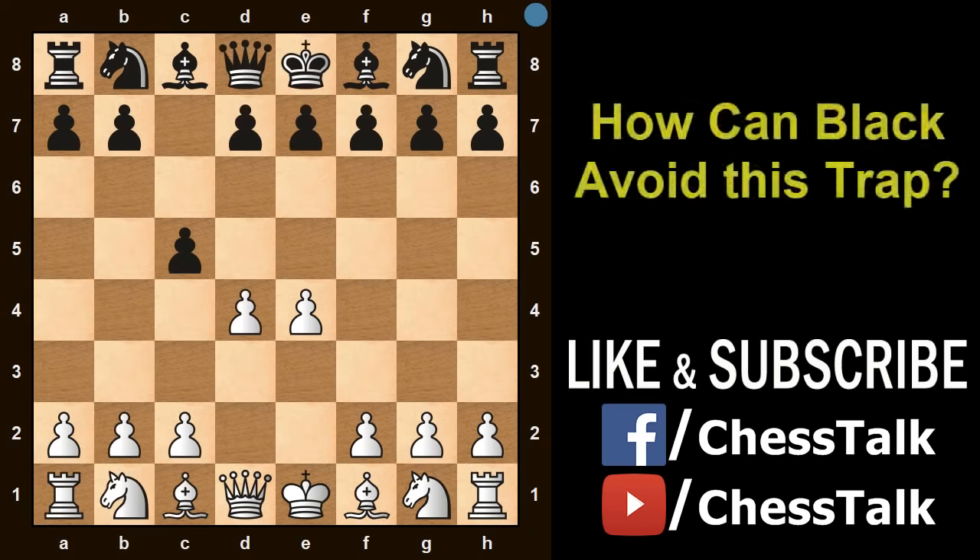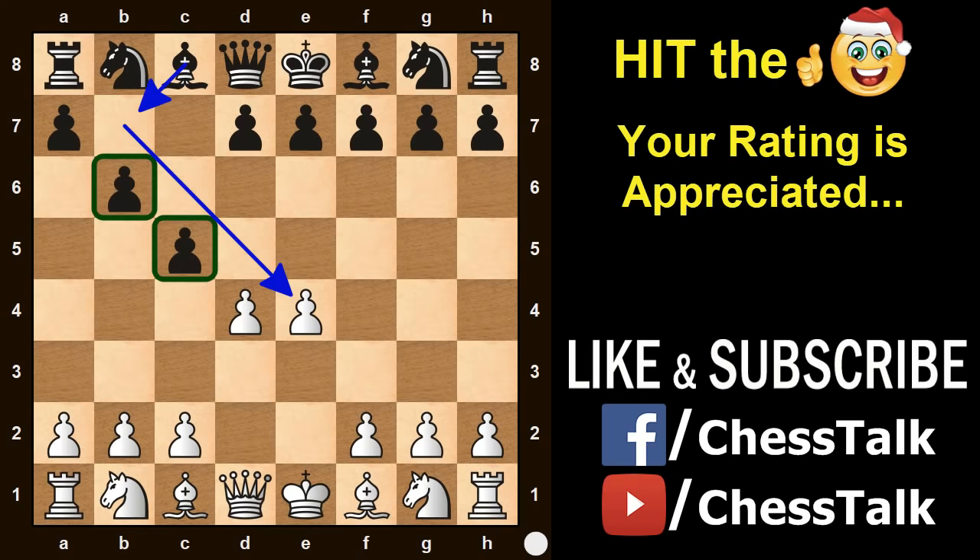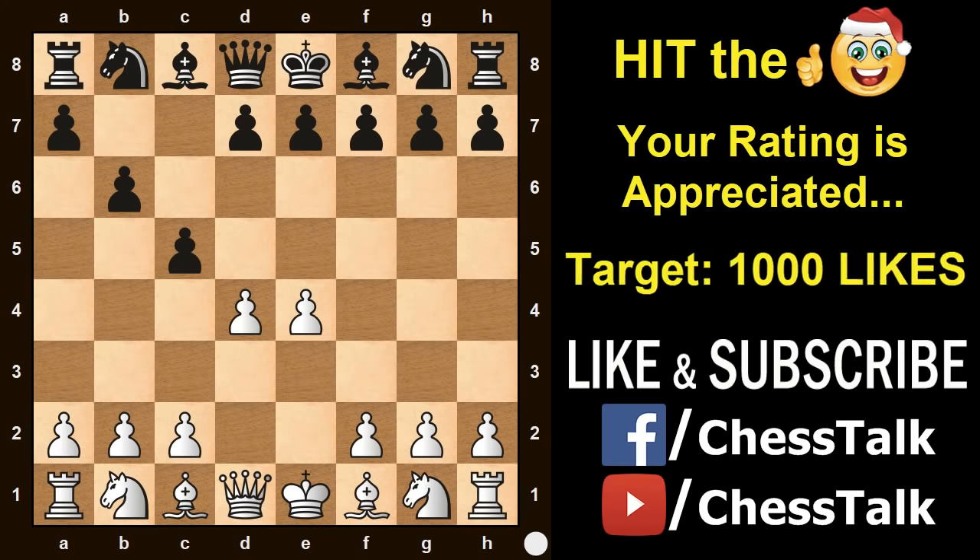Now what if you are playing as Black? According to me, the biggest mistake that Black makes is in the opening. In this position, Black should not play pawn d6. Even if he does not want to capture, he can play pawn b6 instead. This way, he is not only supporting the pawn on c5 but also opening up this beautiful diagonal for the bishop to attack in the centre. Players with a higher rating would generally play pawn b6 to avoid this trap. But still, I have seen many players fall for it. So try out this cool trick and let me know in the comments how it worked for you.